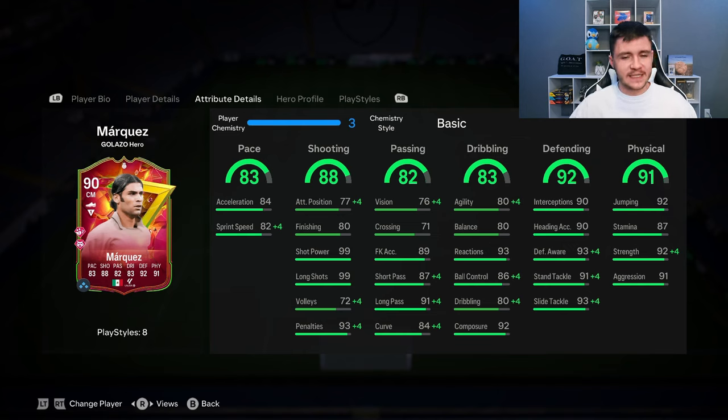He can play the CDM, center back, and center mid positions. Looking at his in-game stats in more detail, the card is extremely well-rounded. 83 pace with 84 acceleration and 82 sprint speed. Now whether you play him in midfield or as a center back, I do think he needs a pace boost, so give him maybe the shadow or anchor.